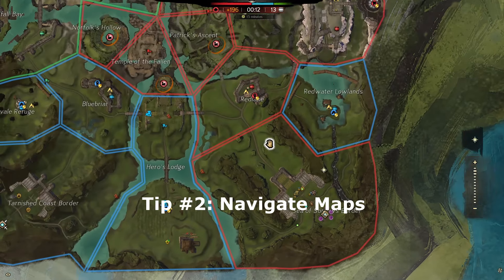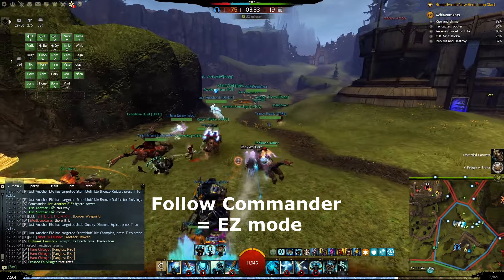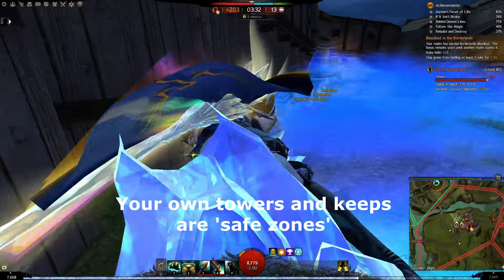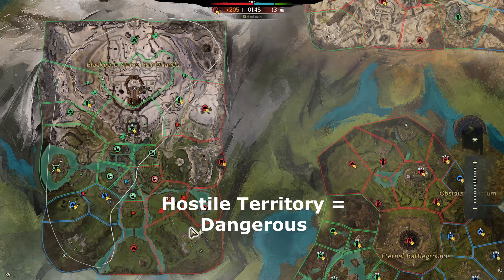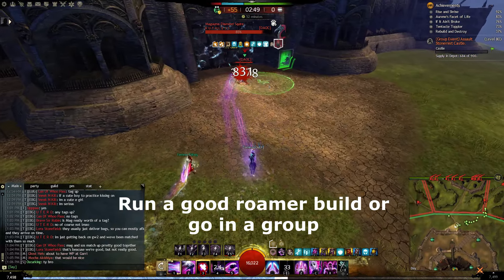Tip number two: understand how to navigate the maps. Following the commander is the easiest. Otherwise, you should generally stay near your own territories so that you can hide in them when you need a safe zone. If you want to venture out to hostile zones, you should be in a good mobility roaming build, or in a group. Otherwise, you will usually get outnumbered and destroyed quickly.